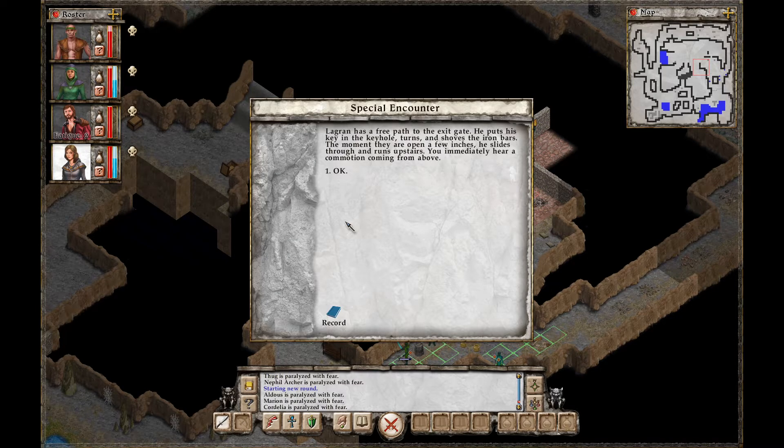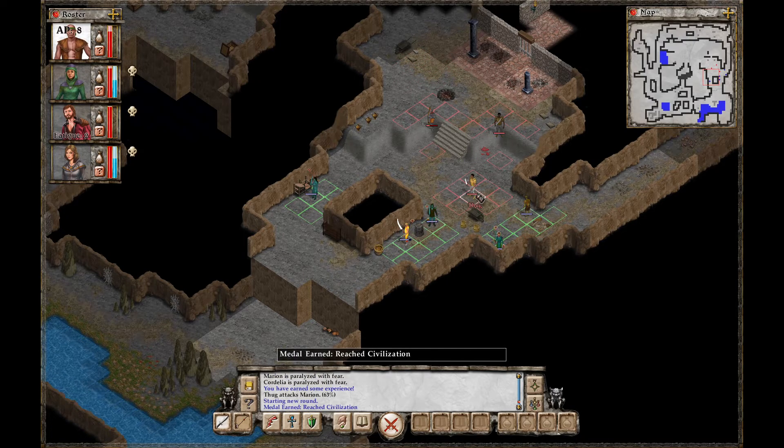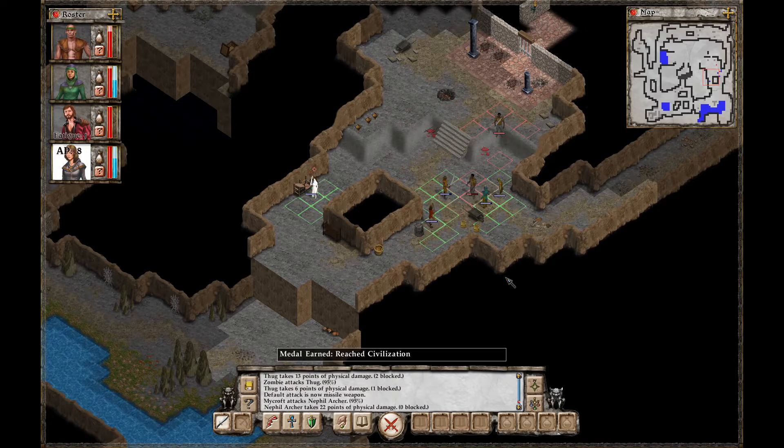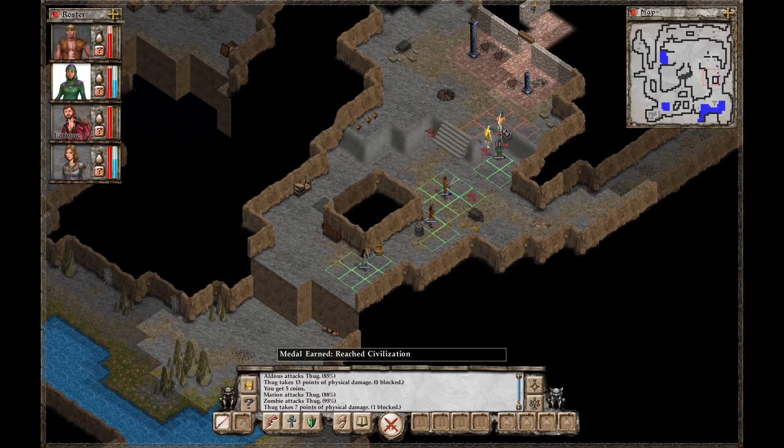What's going on? Paralyzed with fear. Logren has a free path to the exit gate. He puts his key in the keyhole, turns and shoves the iron bars. The moment they are open a few inches, he slides through and runs upstairs. You immediately hear a commotion coming from above. We're still fighting but we're paralyzed with fear. Go attack here. Come attack here. There's our zombie in action. Attack the Nephil Archer. And get the thug. Pretty simple left over here. Nice zombie.